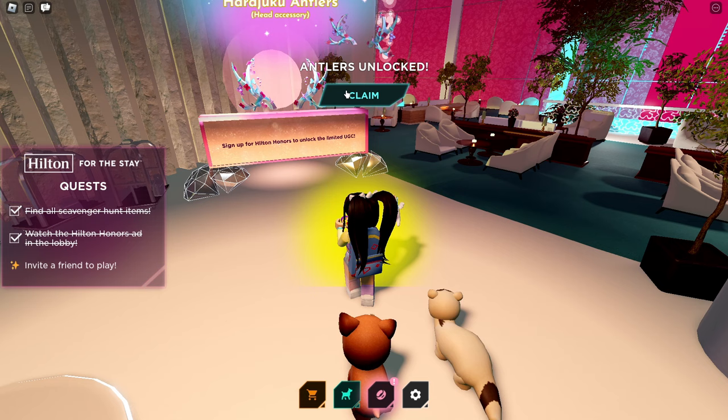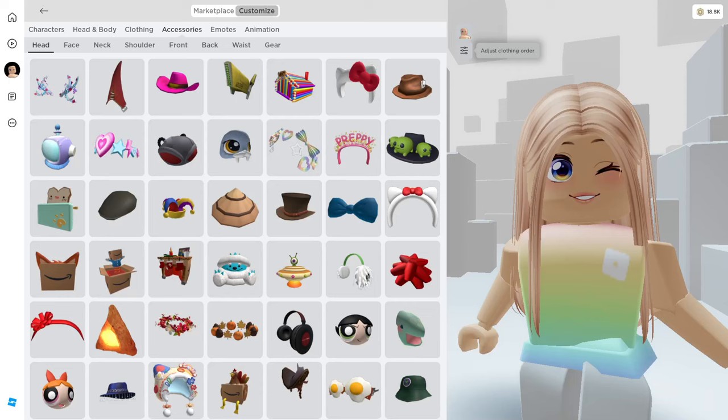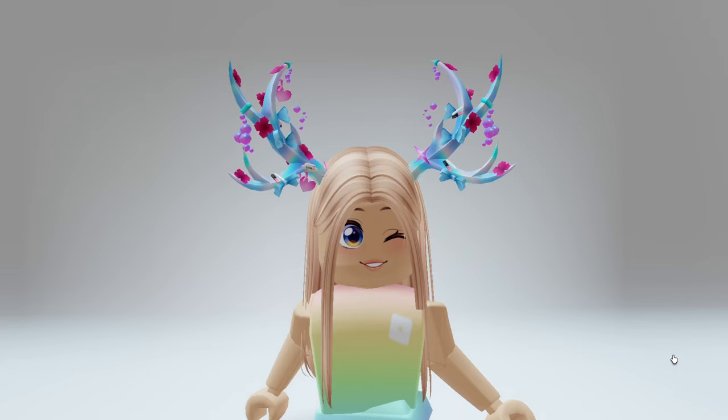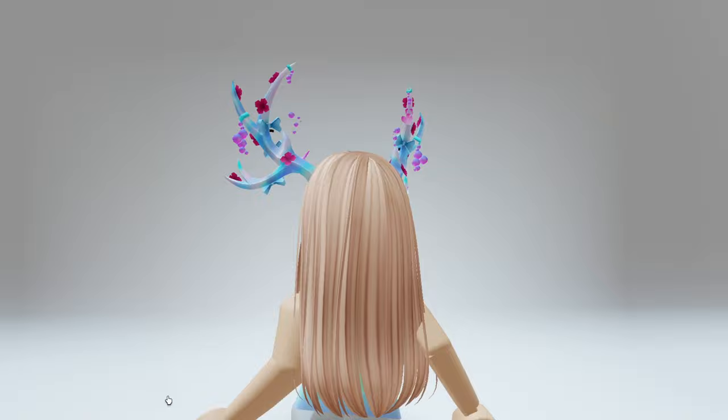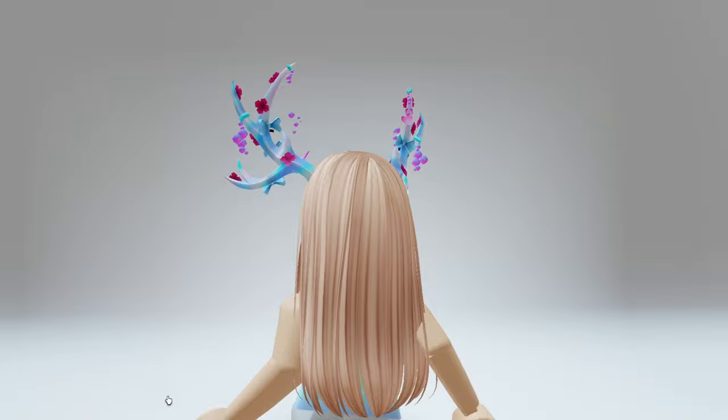Now click Claim Your Reward. Let's go ahead and join Sliving Land once again and click Claim. We can now collect our completely free Hilton Honors Yuku antlers, completely free. You'll find these in your inventory under head accessories. These are actually so adorable — what do you guys think?